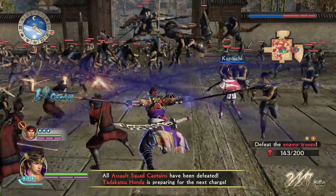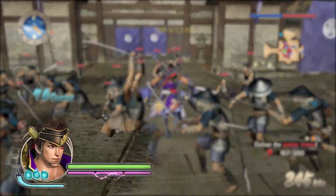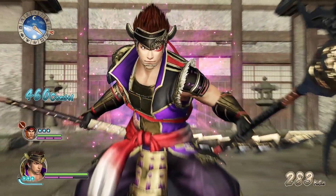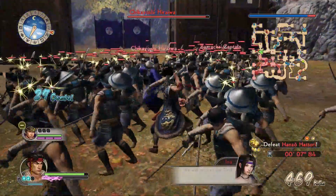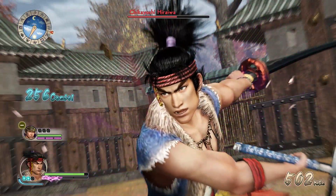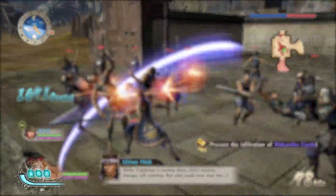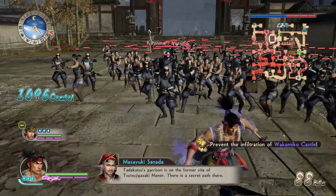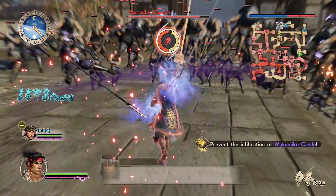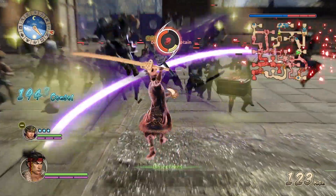Every playable character in Samurai Warriors Spirit of Sanada has a Musou Bar — the purple thing under the health bar — which when upgraded to its maximum can hold up to three charges. The Musou Bar is expended to unleash a Musou attack, of which there are two types: the standard version, which has your character execute a powerful move before a big explosive finish, and a second variant tied to the Spirit meter. Once you have at least one unit of spirit, you can go into rage mode, during which your attacks are unblockable and you deal tons more damage. If you try to do your Musou attack during this time, you'll execute a Musou Frenzy attack, which results in an even bigger explosion.